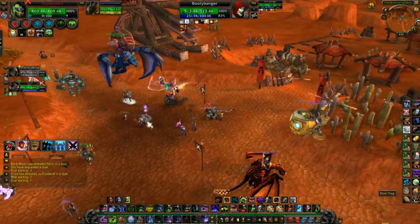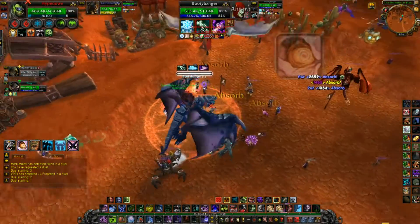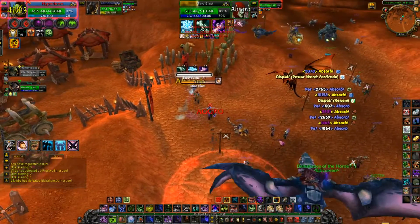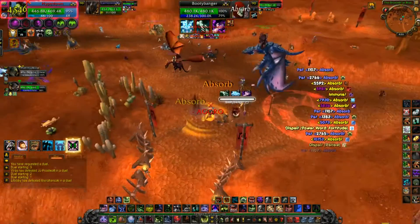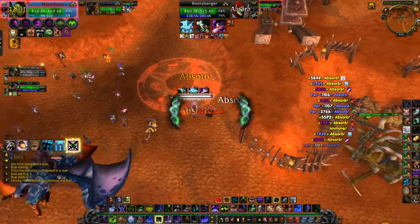Like most shadow priests, they're going to start off by going spectral, trying to sprint away from you, so I usually drop a Death and Decay to pop him out of that. I then outbreak him into two icy touches and then try to end with two blood boils. I follow up with two death grips — I normally don't do that, so don't death grip right away.